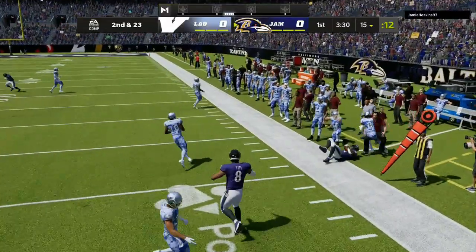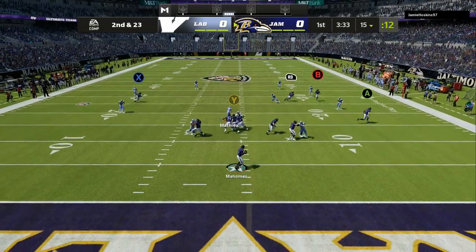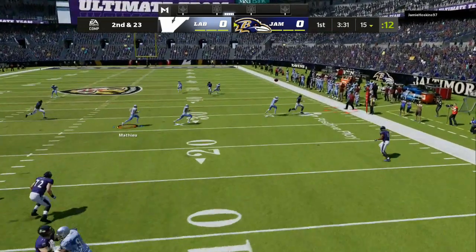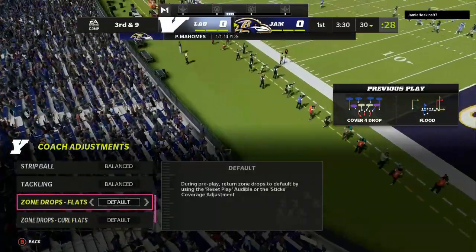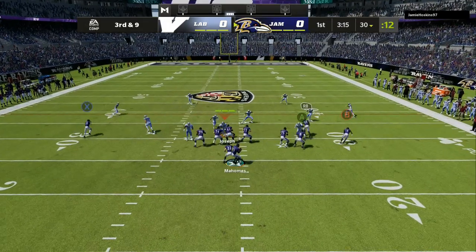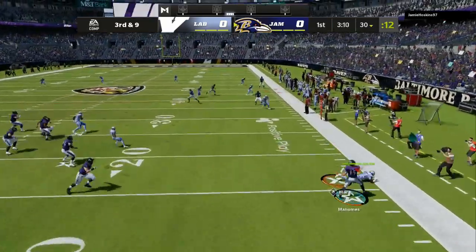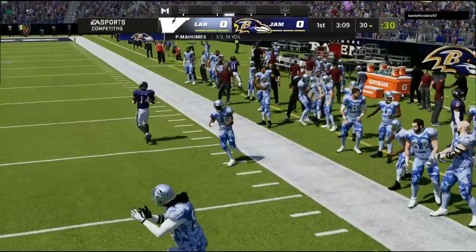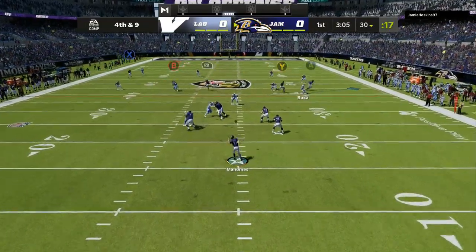Step number three: do not touch any zone depths until after the game has started. Let them pass the ball one or two times, then start adjusting your zone drops. Leave your zone drops at default to start the game. Once you pick up on your opponent's tendencies — is he going for corner routes, 20 to 25 yard crossing routes — that's when you make adjustments. First, take away drags and underneath routes, and make deep passing feel like an option. Then adjust, so when he's looking downfield for a receiver, they won't be open, giving your pass rush time to get to the quarterback.